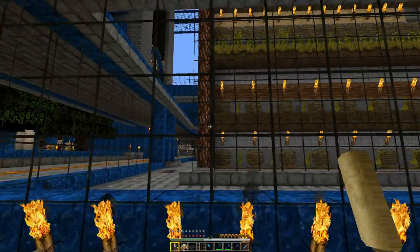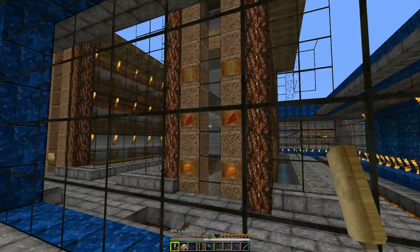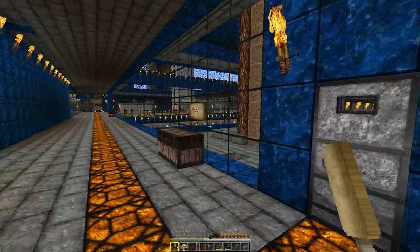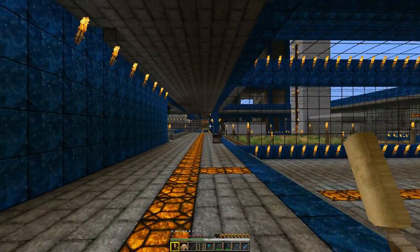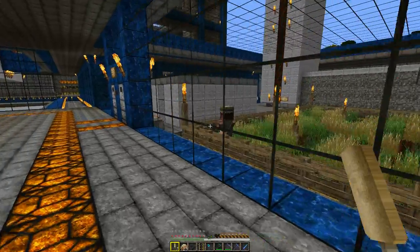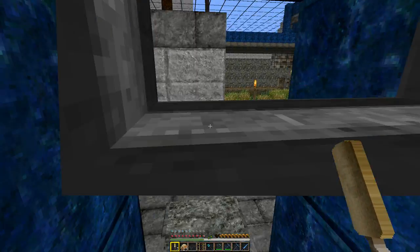There's our melon, sugar cane, and pumpkin farm. We only have one active because it's enough to feed the entire server, and we have another one here that's ready to go if we need it. We've got our wheat farm — villagers automatically take care of all that so we don't have to mess with it.